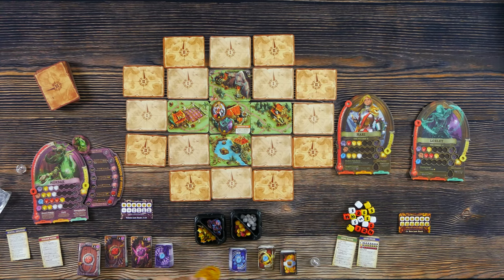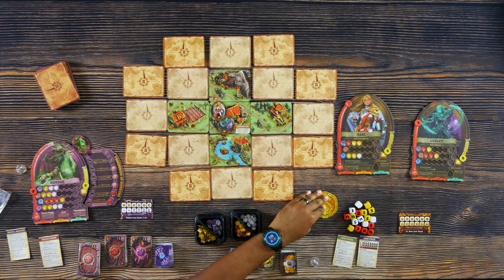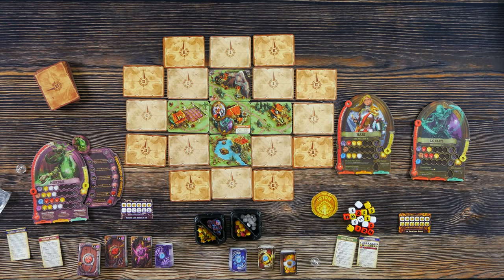In the hero phase, you're going to have a first player marker. The first player is going to have their marker on the charge side, meaning they're ready to go. Only the first player can choose to hold their action by flipping it over to the hold side and then going at the end of the round. When a hero goes to take their turn, they have different things they can do — some of these are free actions, some cost an action point.